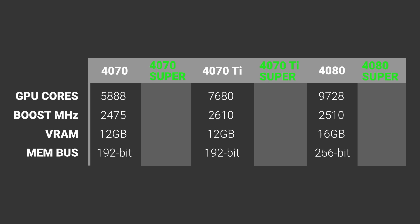Starting with the 4070 non-Ti Super: it's getting a nice bump to its core count, but the memory bus is still at 192-bit and it's only got 12 gig of VRAM, so the memory config hasn't changed. Like the original 4070, I can semi-forgive these things providing they don't jack the price up too much on the Super series, but for me, for those reasons, it remains a pass.